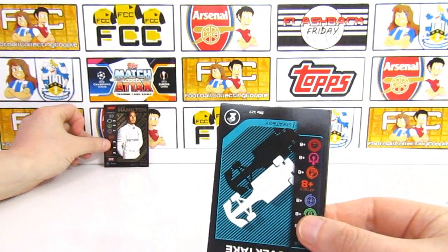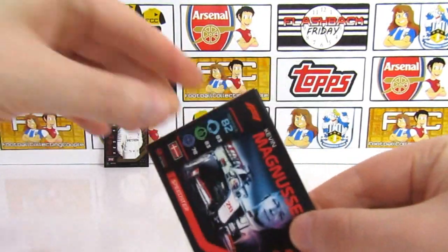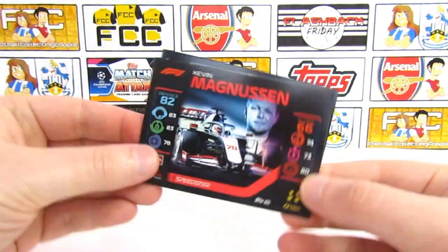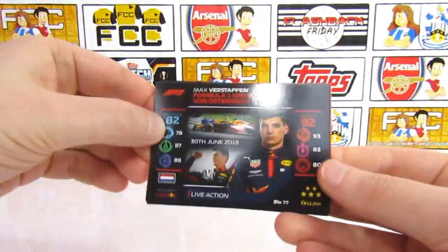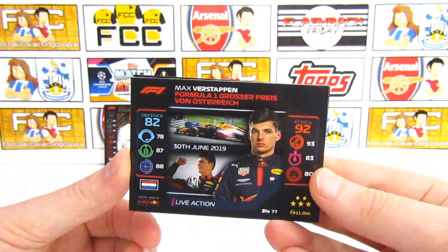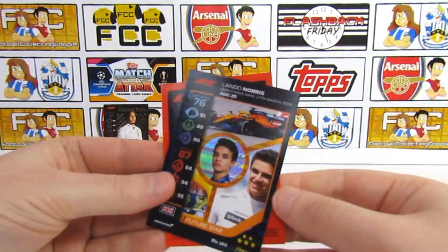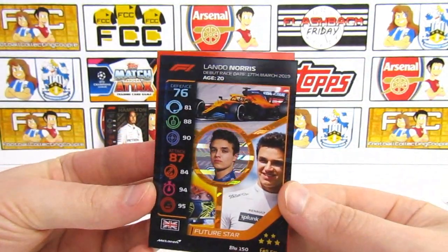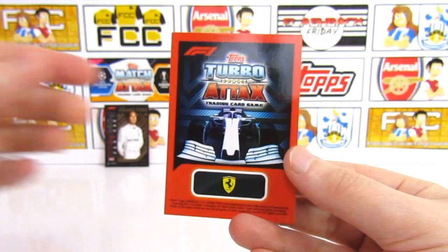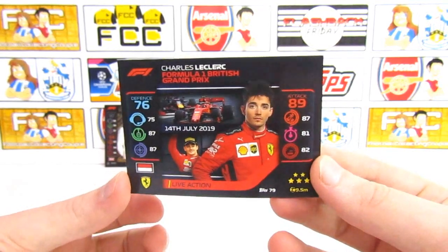We'll put that in the back. Then we do have a strategy card - an Overtake, DRS Zone. Then we've got a Kevin Magnusson Speedster - these are the sidewards cards. Another sidewards card, we've got a live action card - Verstappen from the 30th of June 2019. Just a standard back. We've got a future star Lando Norris, age 20, and it's holographic - a nice montage of pictures. And then we've got a Ferrari Charles Leclerc live action card from the 14th of July.